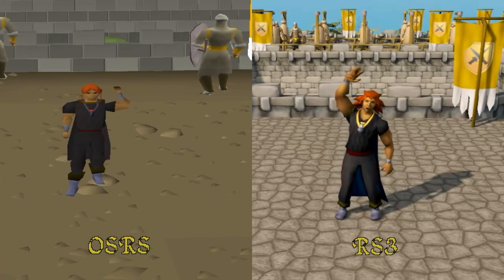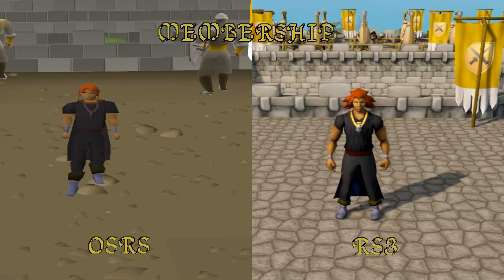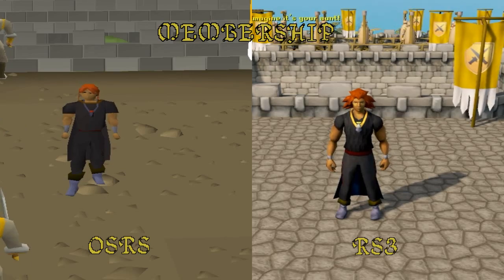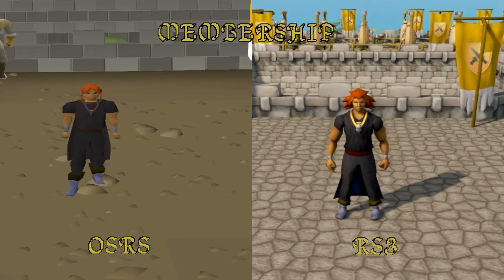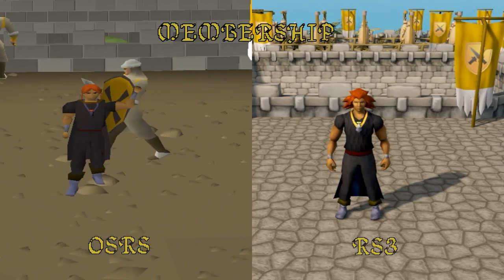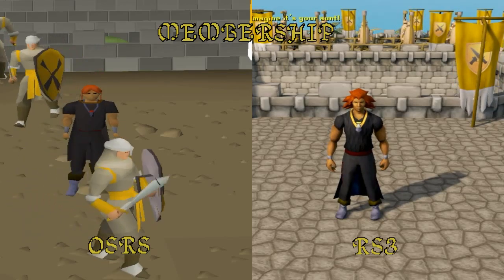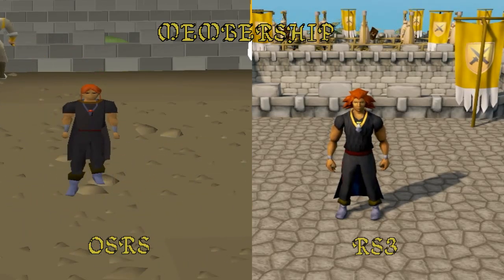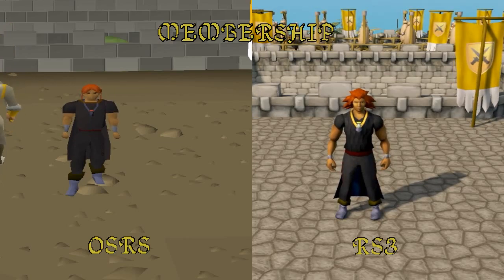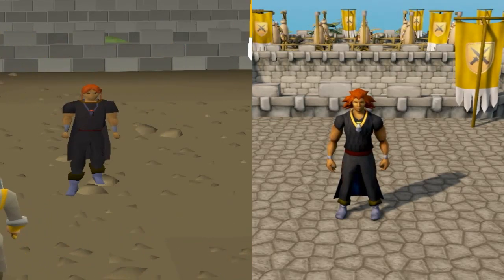I wanted to talk about membership and how your accounts are linked. Many people are flabbergasted by this when I mention it. If you log in as Joe Schmo on Old School RuneScape and you pay for your membership there, you can log in with the same credentials to RuneScape 3 and your membership is the same. There are obviously different benefits between Old School RuneScape and RuneScape 3, but I'm surprised sometimes that people really don't recognize that.